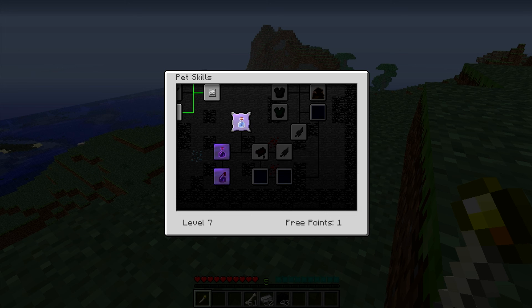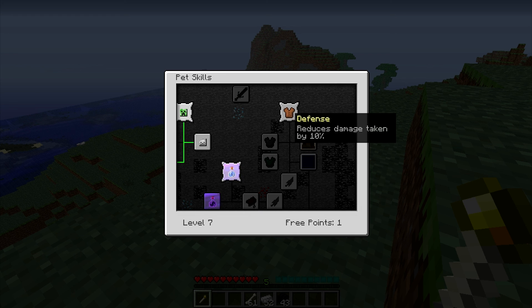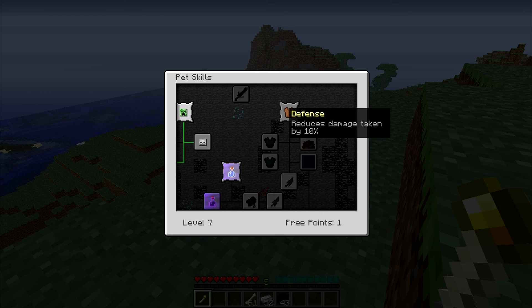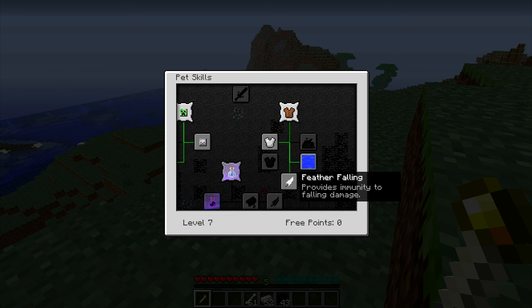And then the traveling speed — that'll increase and you can allow them to wear a saddle. If they're a pig they'll naturally wear a saddle. And then the defense basically gives you extra defense. It provides immunity to suffocation and drowning damage — so basically they've got a respiration helmet forever. And it provides immunity to fall damage, which is pretty good.